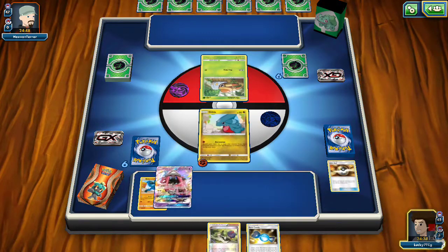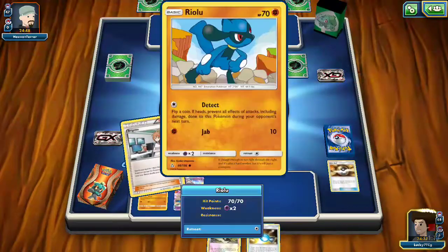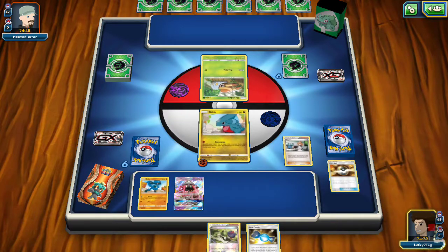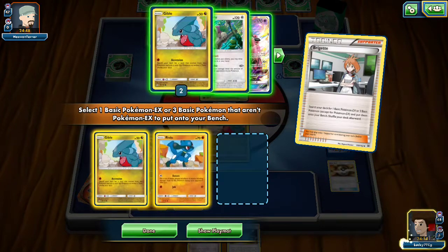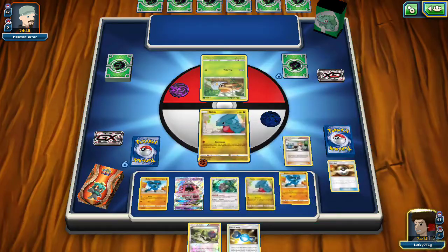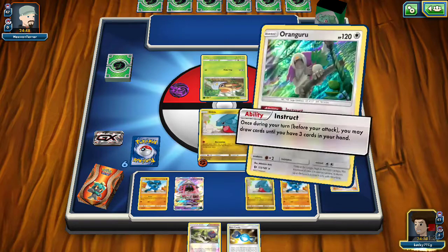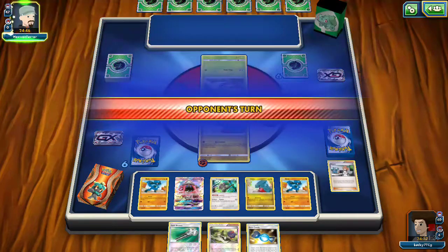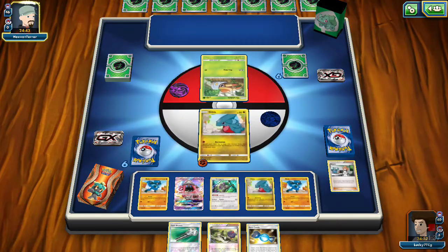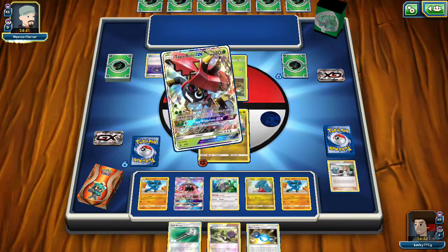We're going to be doing a turn one Brigette here. We're going to be getting a Gible, a Riolu, and a Ringa. And then we're going to Instruct for one, and after that we are going to pass as well. So that is a perfect setup for our turn. It looks like he's going for a Lele.